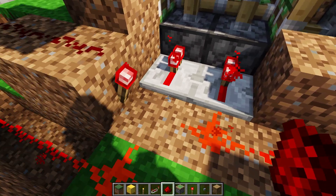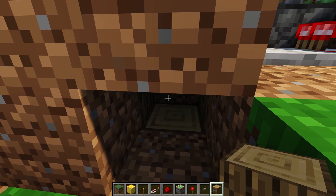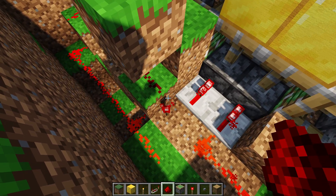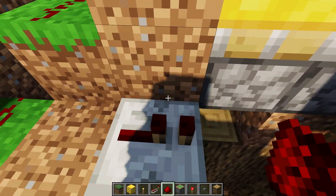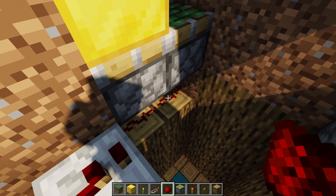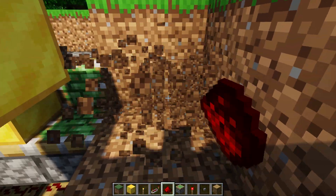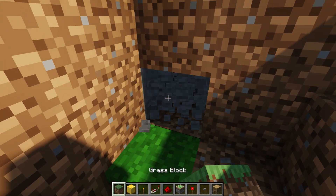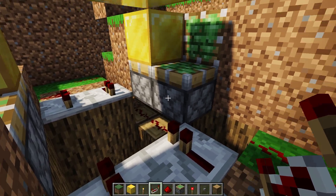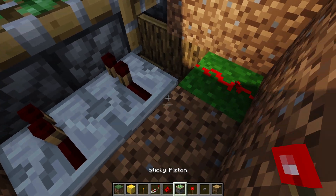Now we have to go under it to complete the other side. Starting from here, we carve under and place redstone dust — it should be immediately under these pistons, and we can see it's attached to the one we couldn't see before. Then we go to the other side, carve out a few blocks, place redstone dust there and there, and place repeaters that face into those pistons, same as the other side. Attach redstone dust to that and we're done wiring.